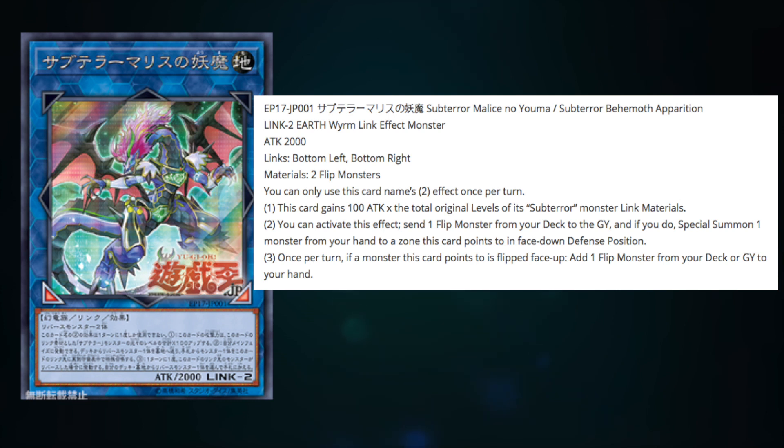The first effect is that it gains 100 ATK times the total original levels of its Subterror Link monster materials. So if you were to use something like Stygokraken, which is Level 5, and then Umastrix, which is Level 7, you add those up you get 12 times 100 — you're gaining 1200 ATK, which puts it at 3200. That's a pretty decent effect, but not super relevant.